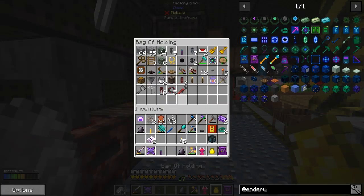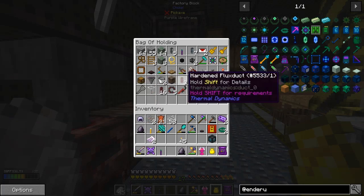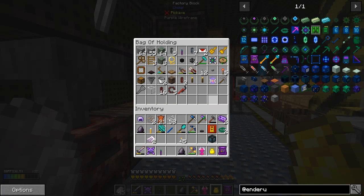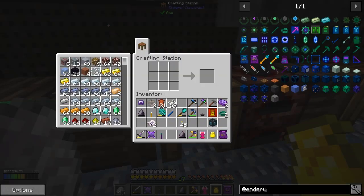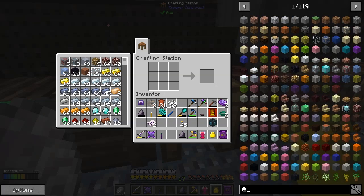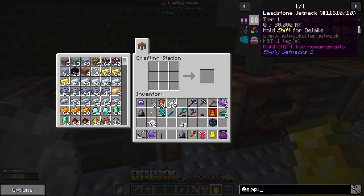The bag of holding is a pain - you can't sort stuff. It's still a bit on the small side, about the size of a golden chest, and it's not very flexible. If you put things in they move around. It used to be one of the best but it isn't anymore. So next thing - jetpacks. Let's have a look at the jetpacks - Simply Jetpacks. The first thing I should really do is make an energetic infuser.